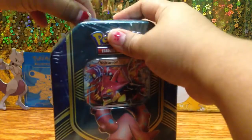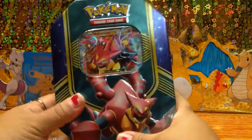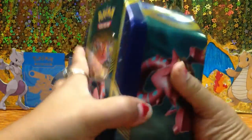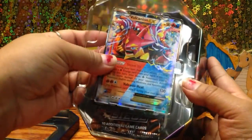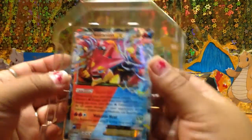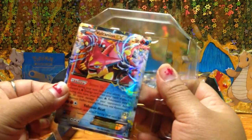Okay, here it is — pretty cool, right? Looks cool. It's hard to open, but we have the Volcanion EX card and the POMA card. Let's see how we pop it open — there we go.